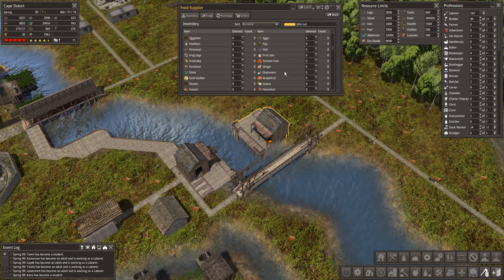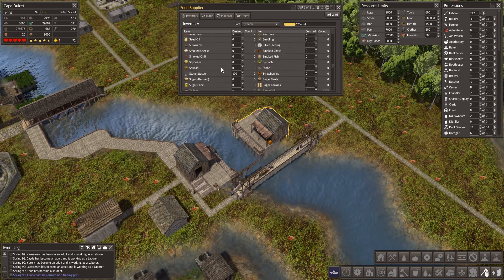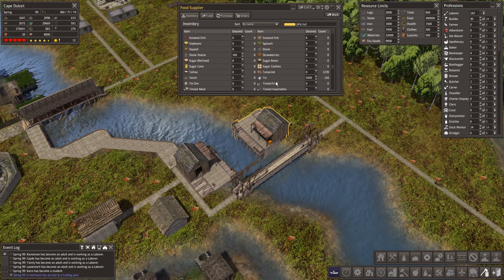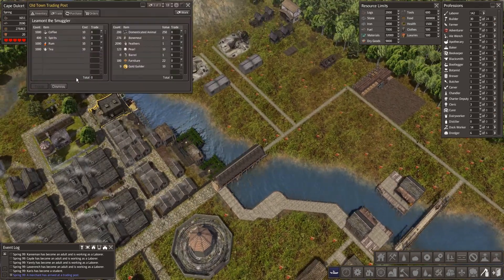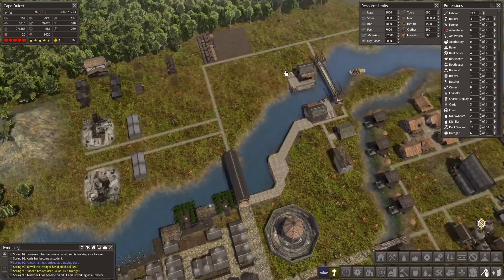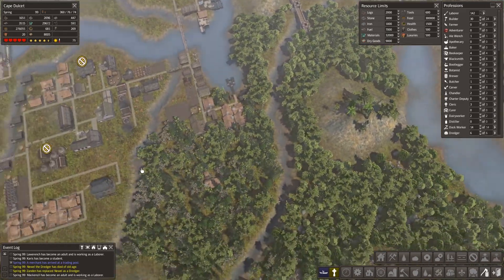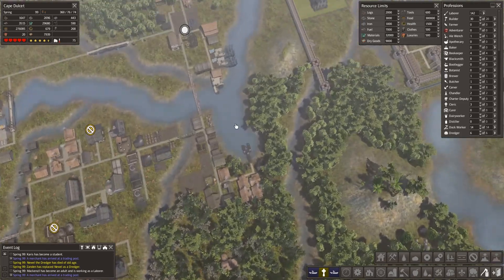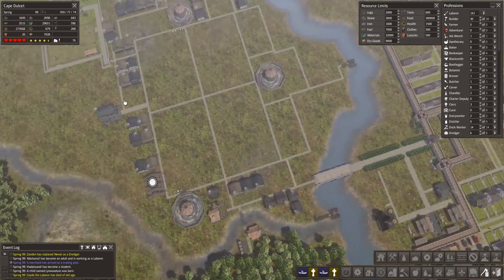Domesticated animals is set to 1000. Stone statues is 100. Tin is 5000. So we should slowly but surely clear out all of the tin that we have, and we do have a fair amount dotted around. Most stockpiles were rammed full of it, like this one for example. So yeah, we should clear that out.